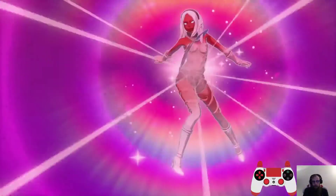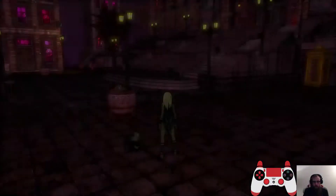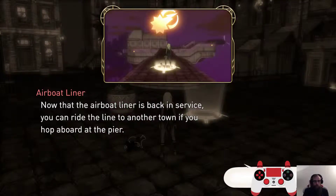The cutscene skip here is Cat crossing her arms, so as soon as it's like that, that's going to be when we skip. And then that's going to be the end of Episode 8 and the No-Debt Route. If you have any questions, ask them in the comments below, and I'll see you in the next episode.